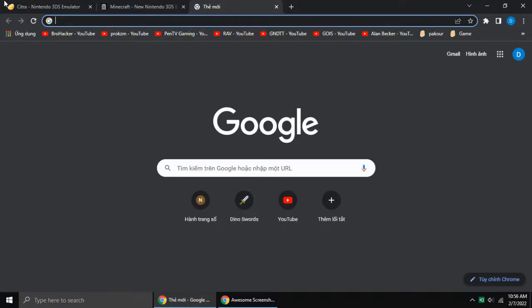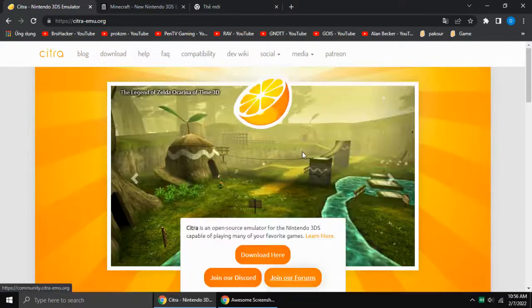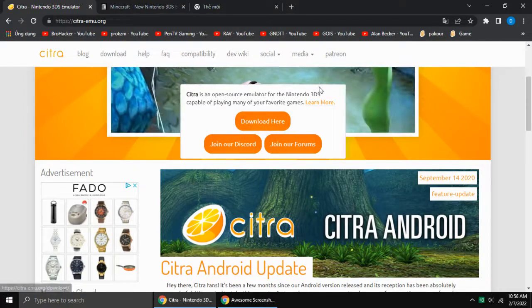First, go to Google. Then search for Citra Emulator — I'll put it in the description. Choose your platform. If you're on Windows or Mac, you can download it. Just play on your Windows.